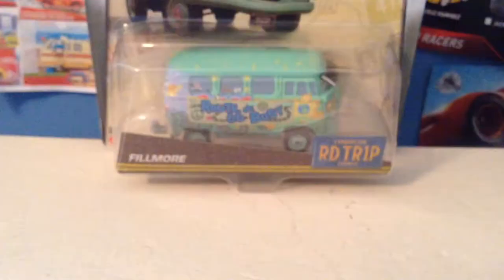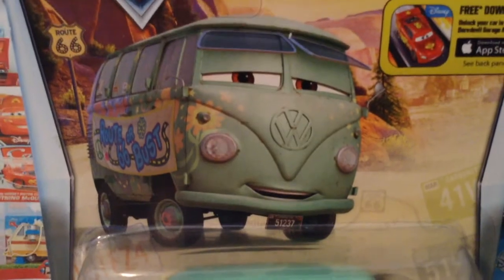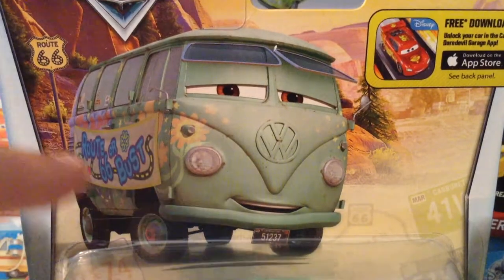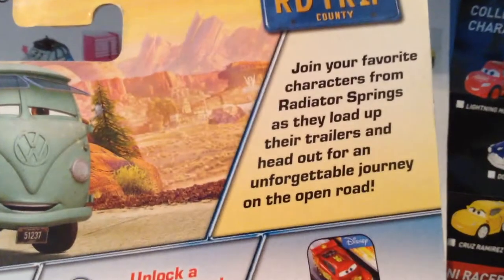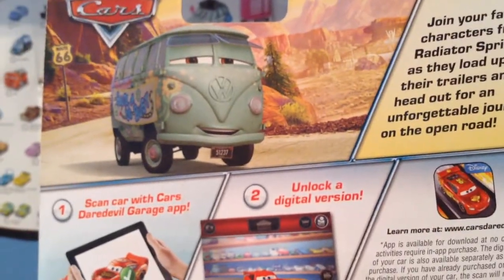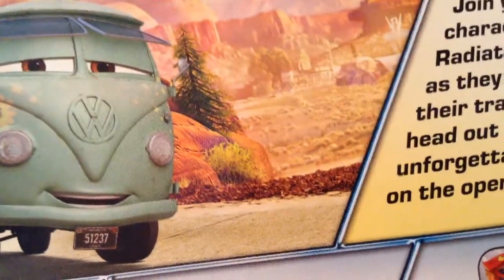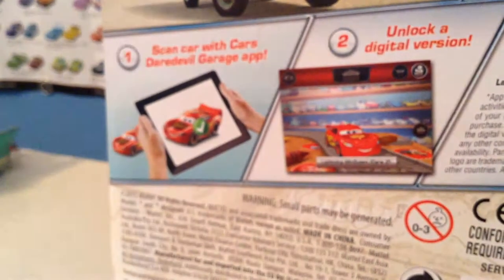I personally didn't really like the app that much as it didn't really work. And there's something pretty funny on the back of the package I want to point out. So here you just got Fillmore on the bottom and his edited package art — his edited Cars 2 artwork to add these sunglasses and the Route 66 or bust sign. Now: join your favorite characters from Radiator Springs as they load up their trailers and head out for an unforgettable journey on the open road. The road trip logo is there, and Fillmore again with a bit of an extended card art where you could see more of the town like the V8 Cafe.